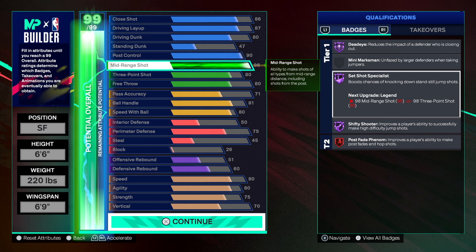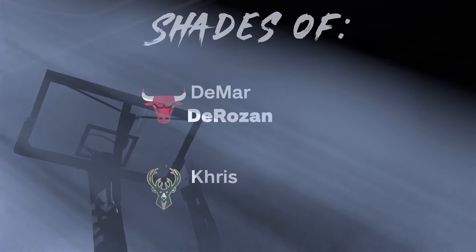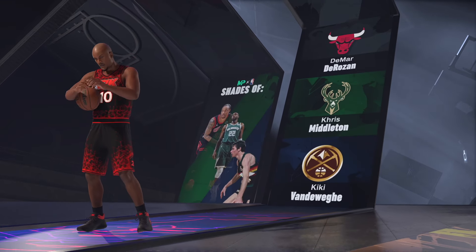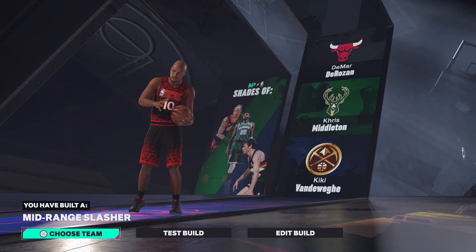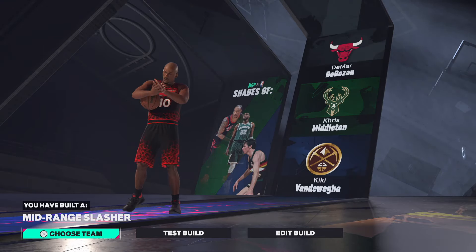Hall of Fame Post Fade Phenom, Hall of Fame badges here, and with a plus-one badge boost you can push Set Shot Specialist up to Hall of Fame, or Shifty Shooter on Legend. This build is souped up — it's an offensive nightmare in the mid-range game. And then you've got to talk about people who know how to hit leaning shots — this build is souped, number one, shades DeMar DeRozan.